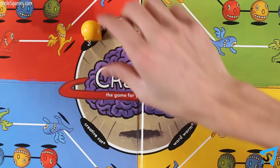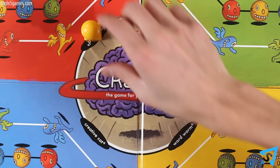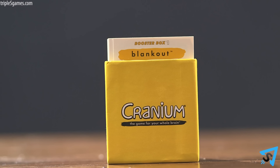Once your team has collected all four cards, move into Cranium Central. On your next turn, the other teams must agree on a deck for your final activity attempt. If you are unsuccessful, you must try again on your next turn. If you are successful or win a Club Cranium activity, you win the game.